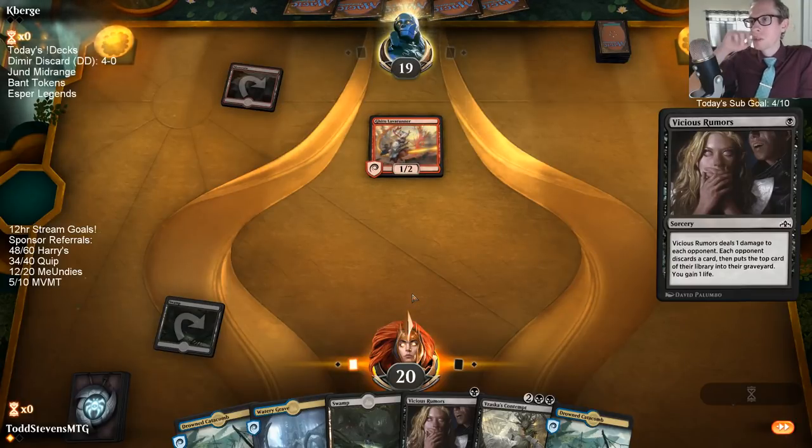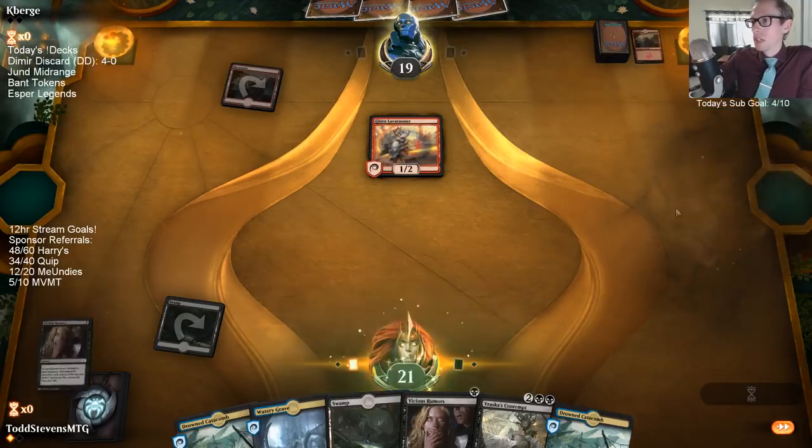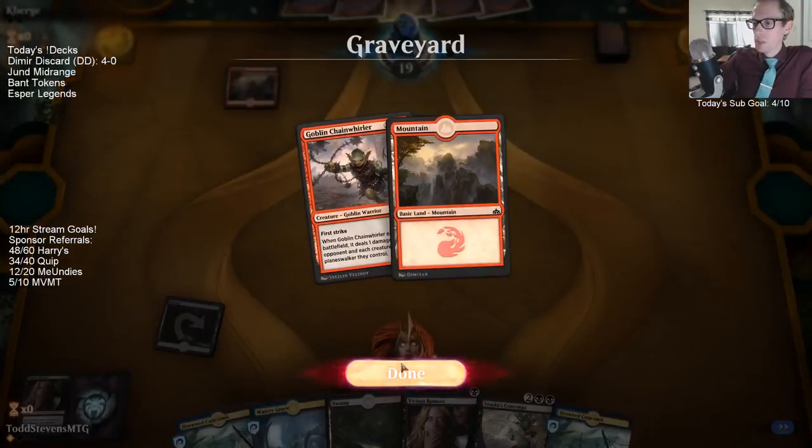Vicious Rumors — trade one for one and gain a life. That's honestly pretty good. Like trading with a Chain Whirler and gaining a life — that's honestly really good against Mono Red.